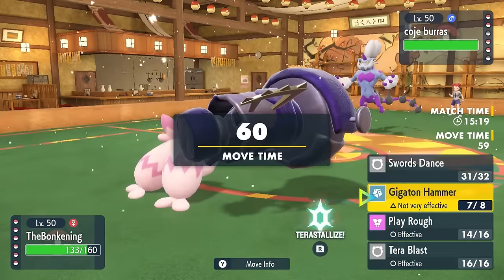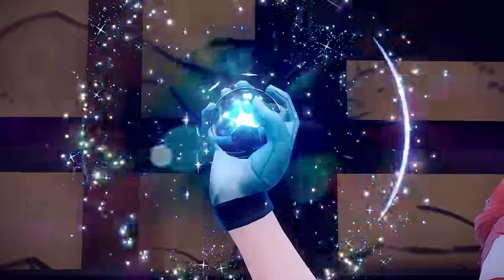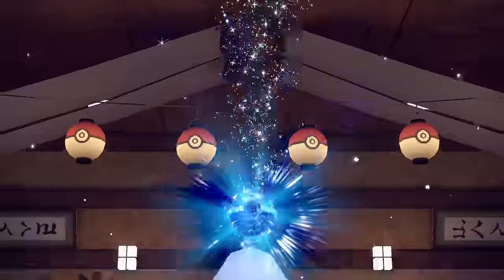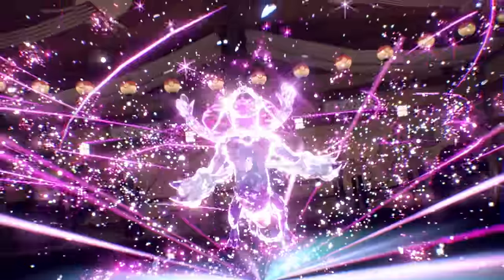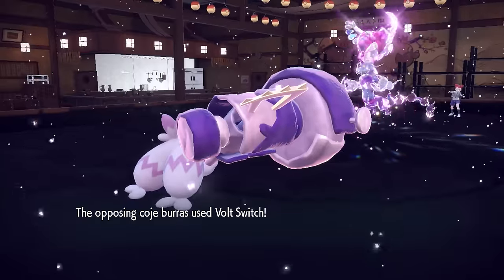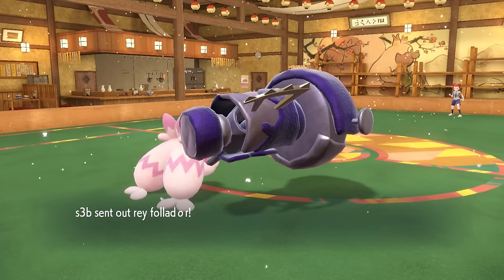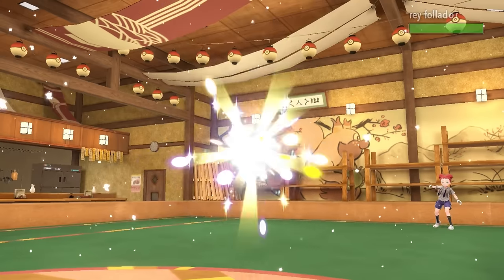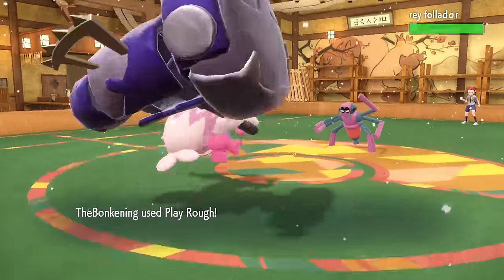The best thing they can do at this point is bring in something faster than Tinkaton to try to outspeed and get some chip. It turns out the only thing they have that's faster is this Thundurus — and also the Cyclizar, but that dragon-type boy is not coming in on the Tinkaton here. They actually end up going for a Terra Fairy and go for the Volt Switch, which does a whole bunch of damage and reveals it's most likely Choice Specs.